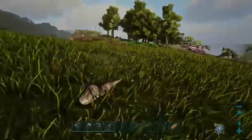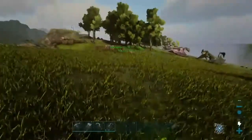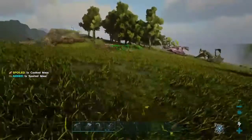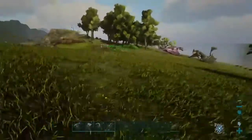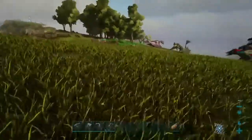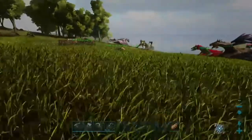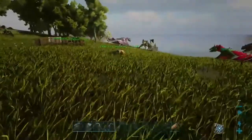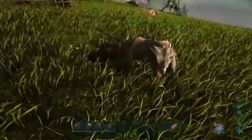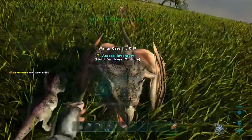You see that imprint right there. So just grab some raw meat and put it in its inventory. You don't need wyvern milk — wyvern milk is just for imprinting, and I'd only recommend getting wyvern milk if it was a level 190, which is what I should have done for the poison wyvern, but I didn't. So it's a little too late for me, but if you do find a 190 or an 185 or something, I definitely recommend getting it. But for this one I'm not going to use it, so just put raw meat in there.